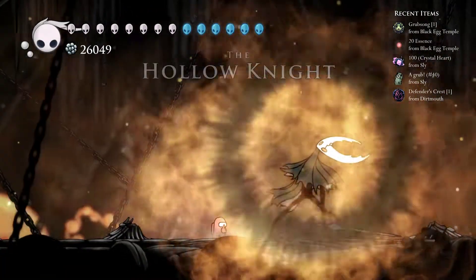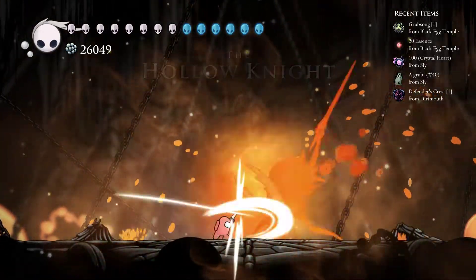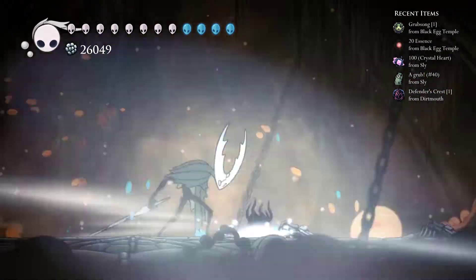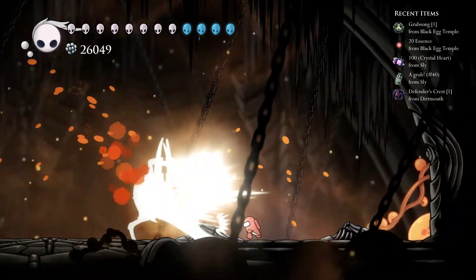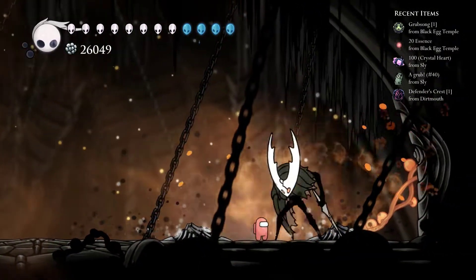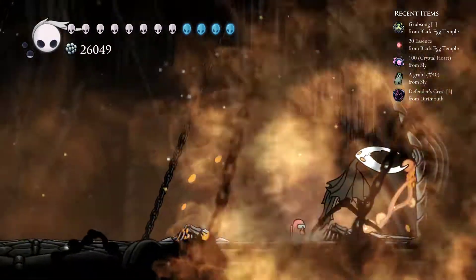Grubsong? Dreamwielder, Nailmaster. Oh, Nailmaster's broken. Those are both good loadouts. You just gotta use a build that works for ya. Mine was Strength, Quickslash, Markupride, and Spelltwister. It's my default non-overcharm.